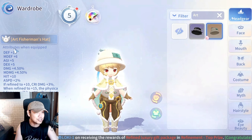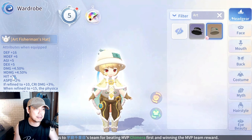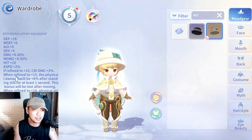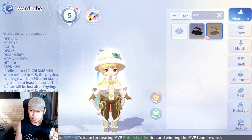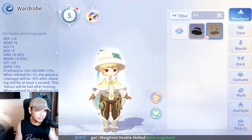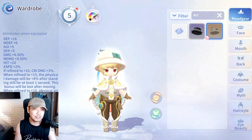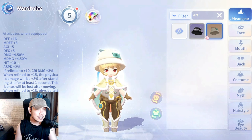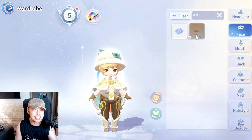For the headgear, it's called the Angler's Delight here but shown as Fisherman's Hat on Taiwan. It has physical damage and magic damage 4.5%, attack speed bonus, and when refined to plus 10 crit damage plus 3%. On plus 15, physical damage plus 8% after not moving for one second — the bonus is lost after moving. This is very great on MVP and Juperos. On plus 18, physical attack plus 5%.